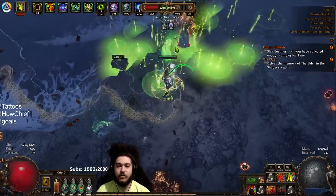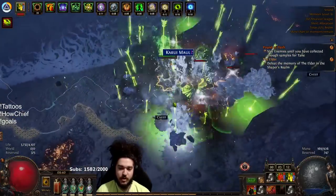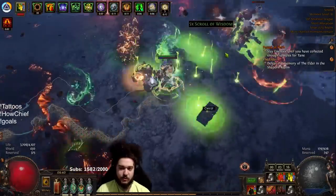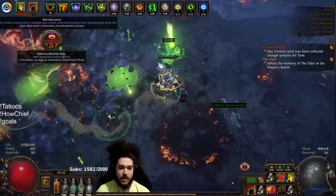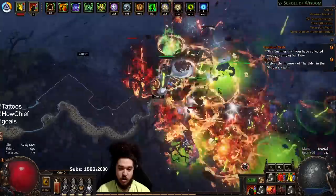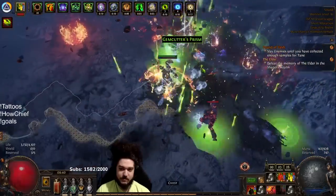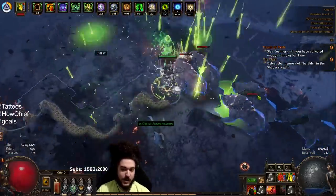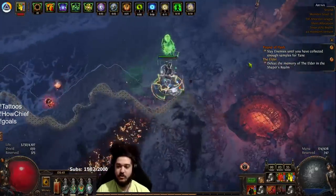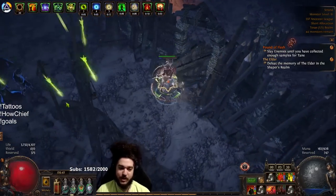I don't really enjoy bossing on the character too much. I think I will if I can get the HP pool to like 5,000. I just prefer Righteous Fire for more comfortable bossing right now. But if I could get the damage way higher on this character — I don't actually know what the damage is. Compared to my RF characters this feels like somewhere between three and five million DPS, but I haven't honestly checked. I tried to Path of Building it for like eight seconds and realized it's a little complicated, so I just stopped.